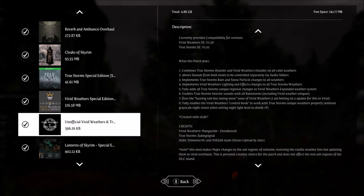True Storms adds unique changes to two different regions. Interior sounds are also addressed, and the one that really bothered me about Vivid Weathers — when it was snowing in the southern parts of Skyrim you would hear a rain sound, which was kind of crazy. It also seems to adjust the darkness setting in the Vivid Weathers book to work a little more properly.